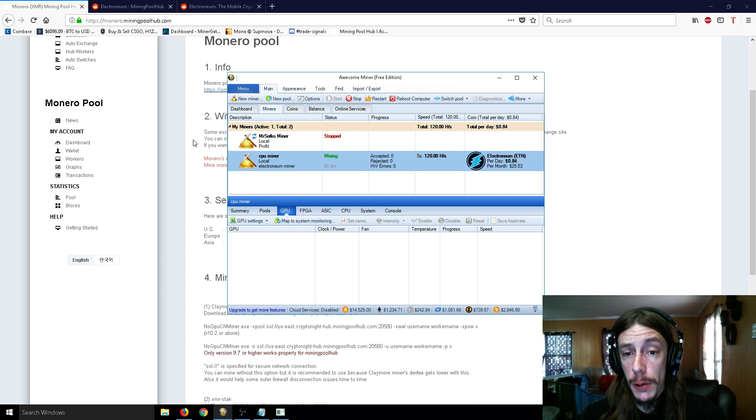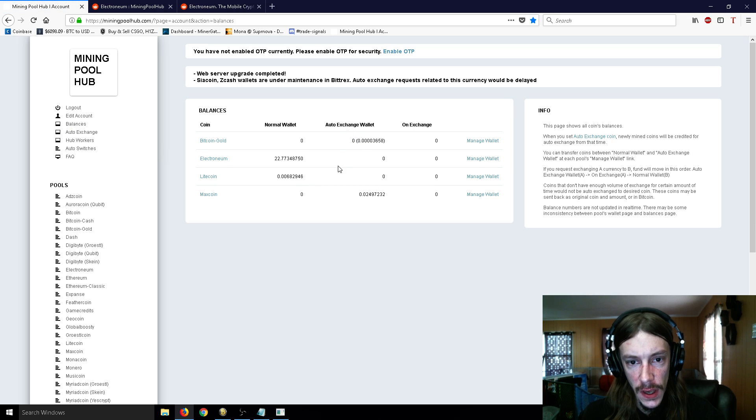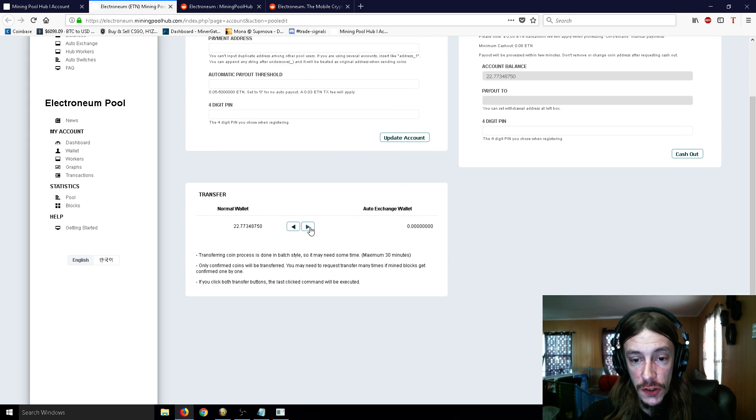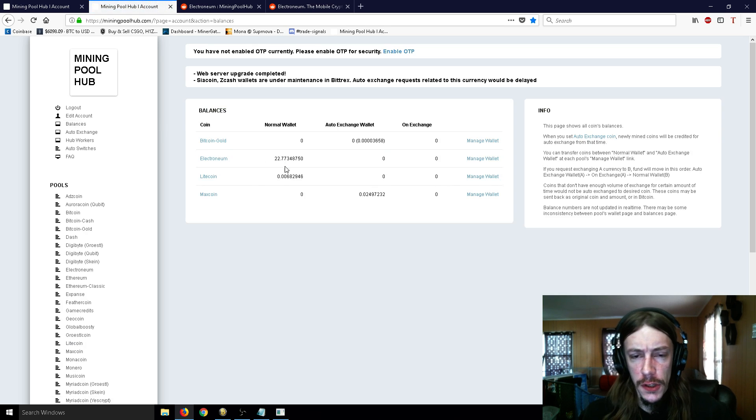The reason I select Electroneum is because it's a very low price right now, and at some point I do suspect that Electroneum will go through the roof — or rather just increase several fold — making it very profitable to mine now and then sell later. If you go to balances, your Electroneum is actually going to mine into your normal wallet right here and it won't auto exchange. I have auto exchange set up for Litecoin, but the Electroneum will not auto exchange. What you would normally do is go to Manage Wallet and click on the right side, which will turn all of this into the auto exchange wallet. It takes a couple of moments — it says 'create a new transfer request' — and then eventually when you refresh a few minutes later, this will be over in the auto exchange wallet.